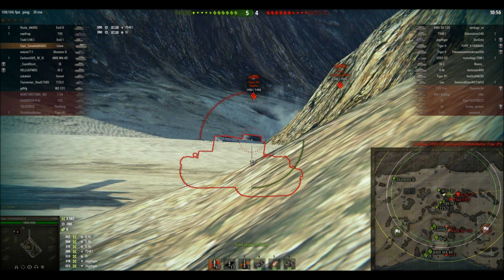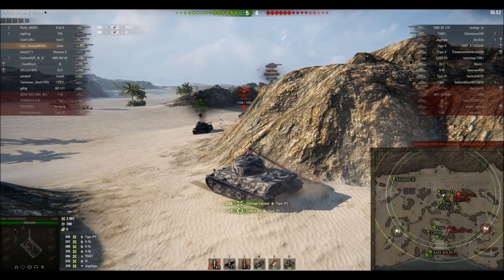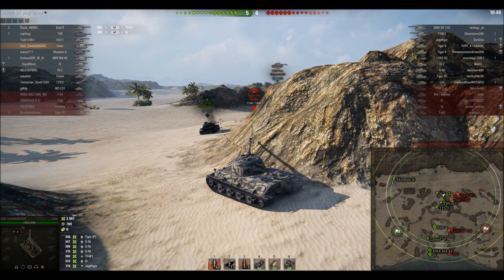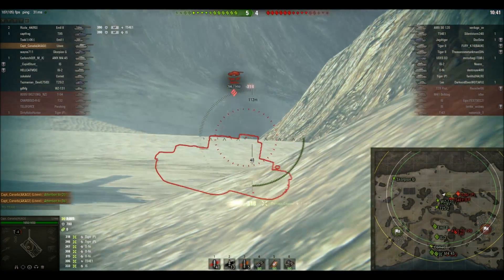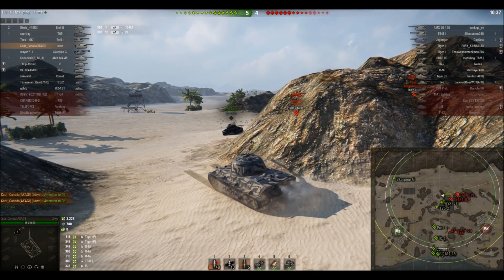Tiger P — perfect shot, went exactly where I wanted it to. My Lion has a nearly 4-skill crew, so it's pretty good. It's one of my oldest crews. They are currently trained up to be my E-100 crew whenever I can buy my E-100.